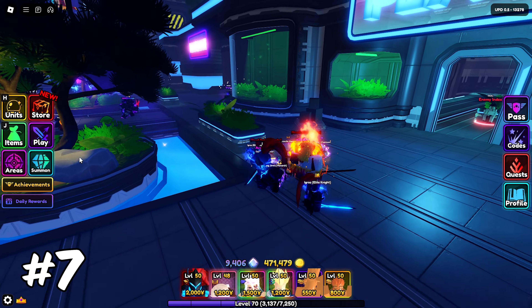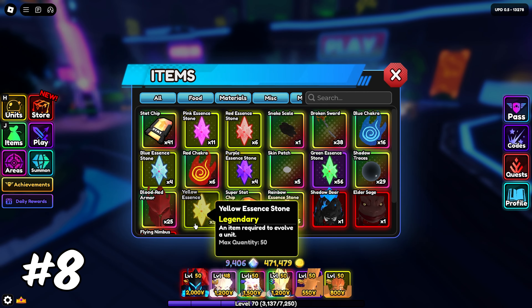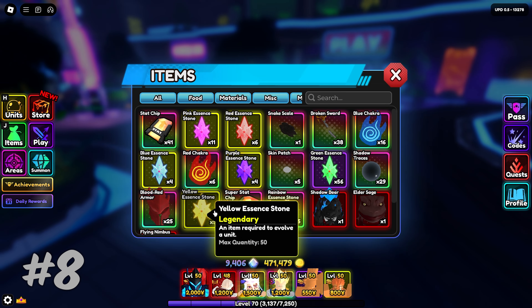My eighth tip is to make sure you are completely stocked up on all Essence Stones, as they will most likely be used to evolve the new units coming to the game.